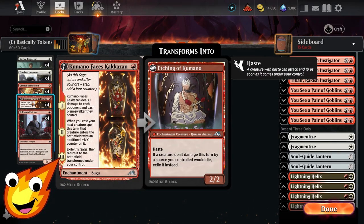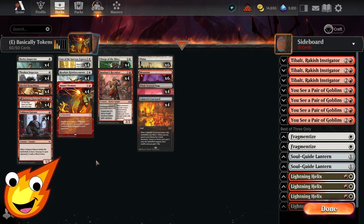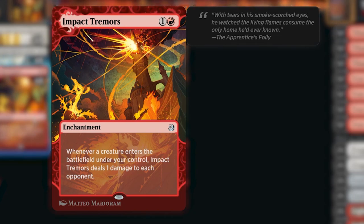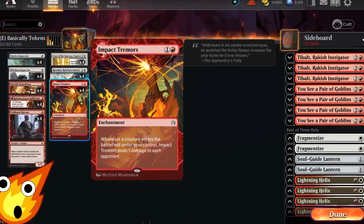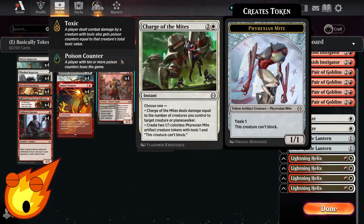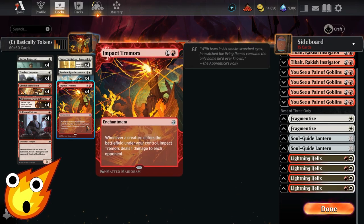Going back to the one-drop slot, we also have Kumamo Faces Kakasan. All we simply care about is getting more creatures on the battlefield as fast as possible. Now, with all the creatures we have and trying to go wide, we may have moments where our board gets gummed up and we can't force damage even with extra pump. To get around that, we utilize Impact Tremors — a two-mana enchantment that reads: whenever a creature enters the battlefield under your control, Impact Tremors deals one damage to each opponent. This will hopefully help us close out the game even if we can't swing for damage. In the three-drop slot, we also have Charge of the Mites, which can create some Phyrexian Mites. The sweet part is these Mites are also partially artifacts, so you can cast Gleeful Demolition on one of your Mites to blow it up and create extra tokens for more Impact Tremors triggers.